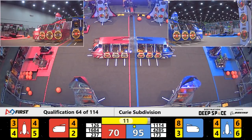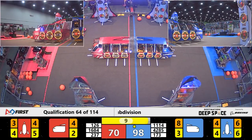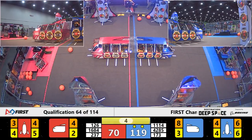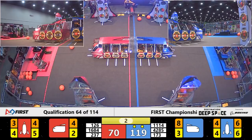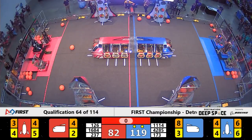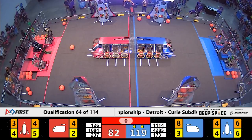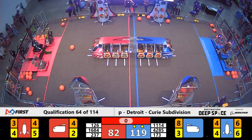All of our robots are now headed over to their HAB levels. 1114 pulling off their incredibly quick and efficient Level 3 climb. The Chimeras doing the same for the Red Alliance. 237 — unfortunately so close, but not able to pull off that Level 2 HAB climb that they might need.